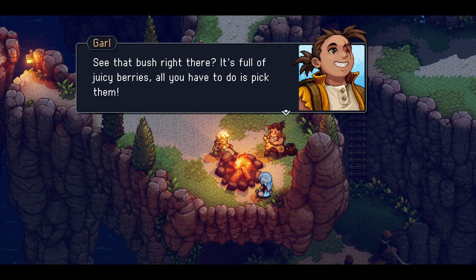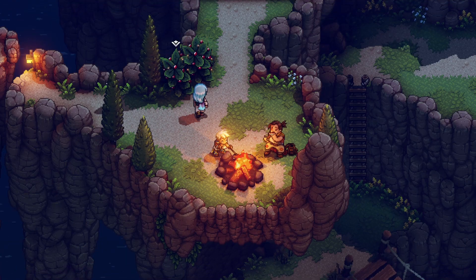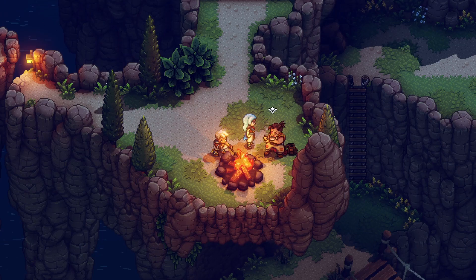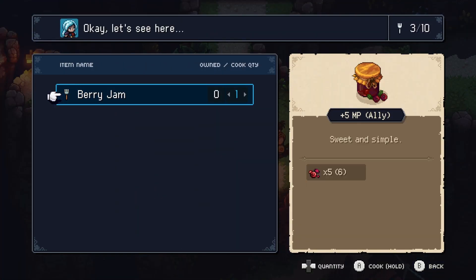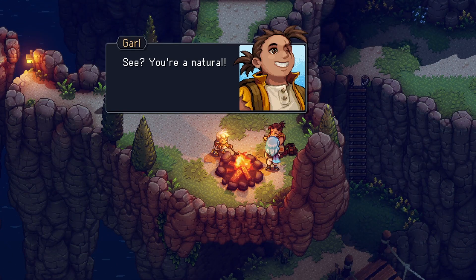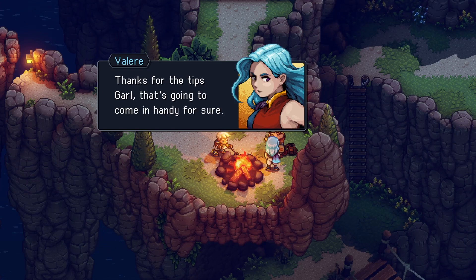Why don't you try now, Valer? See that bush right there? It's full of juicy berries — all you have to do is pick them! Okay! That's why they are shining! Six berries! I have them! Perfect! Now we will make some jam with the berries you picked! Just interact with the campfire and get ready to cook! We can cook! Nice! Cook! Berry gem! Yes! Let me cook them all! I need to hold the button. Done! See? You're a natural! We can eat the gem later when we need to heal up! Thanks for the tips, Garl!